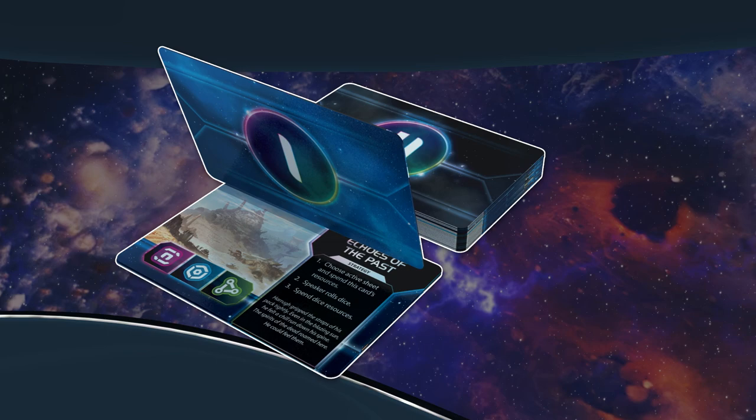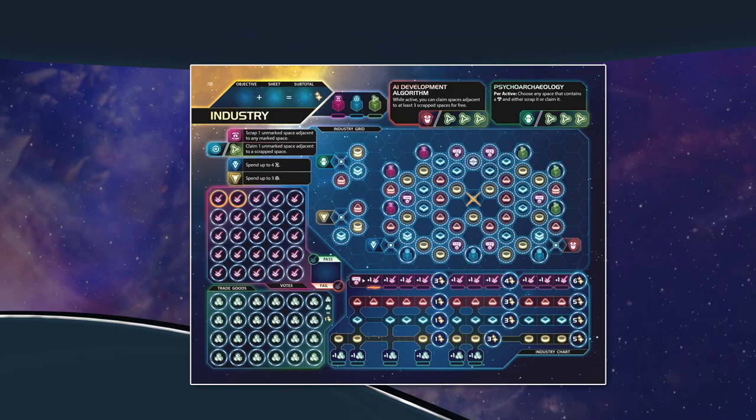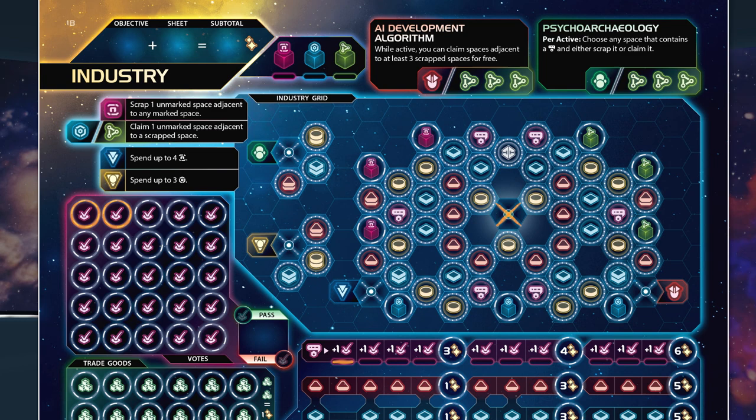The speaker turns over the next event card revealing First Ventures, beginning the third round of play. The player chooses industry as their active sheet - this is where a player can invest in infrastructure and their economy. The industry sheet is also where the player keeps track of council boats and trade goods. Industrial expansion is achieved through scrapping or claiming spaces, starting from the pre-printed scrap space and spreading outward via adjacent spaces. A player can spend material to scrap a space or use research and influence to claim one. While scrapping an asset on the industry grid destroys it, this is often a necessary investment. A player can only claim an asset that is touching one that is scrapped.